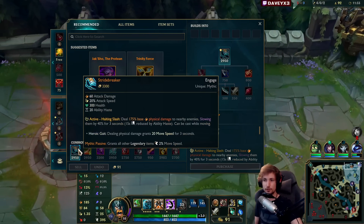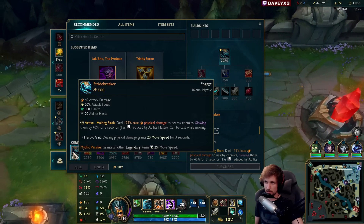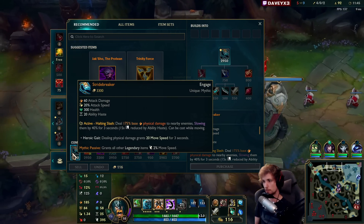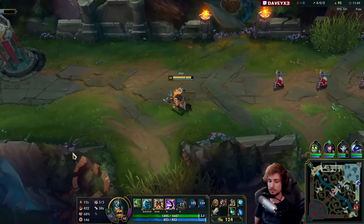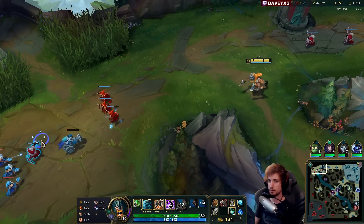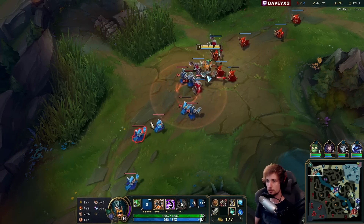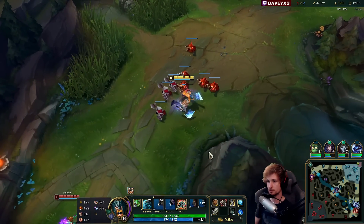Stridebreaker is very important this game — we're not gonna go Trinity Force, we're gonna go Stridebreaker. Because they have four champions which are all ranged. If we get close, we can perma-slow them using the item, which is unavoidable — you can't dodge a Stridebreaker once you get in close range. That just allows us to keep fighting and chase them down easier, because a Q can be dodged but Stridebreaker cannot. And it also provides a slow on top of all that.